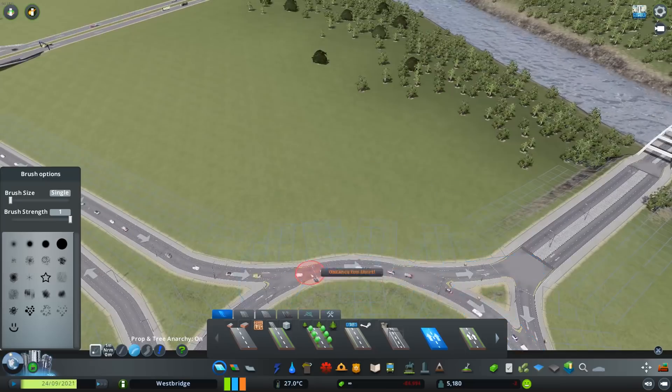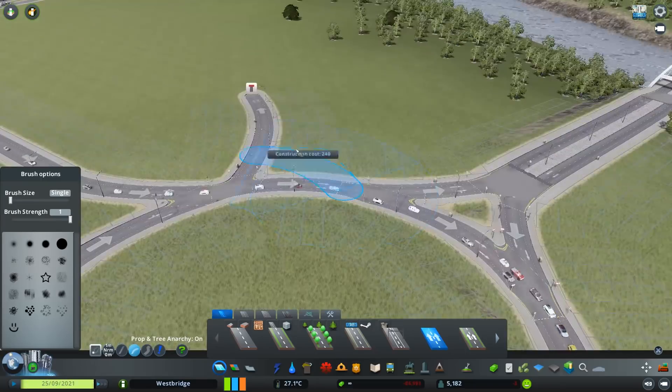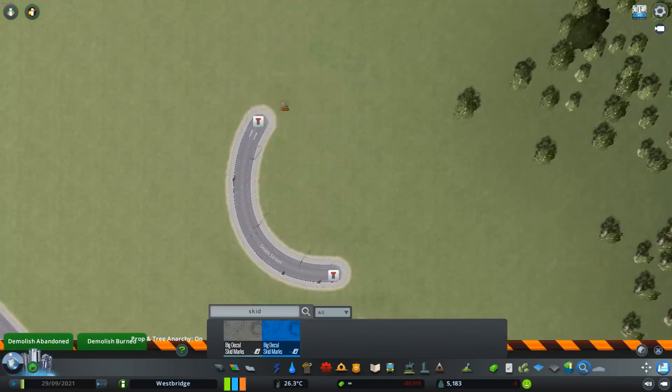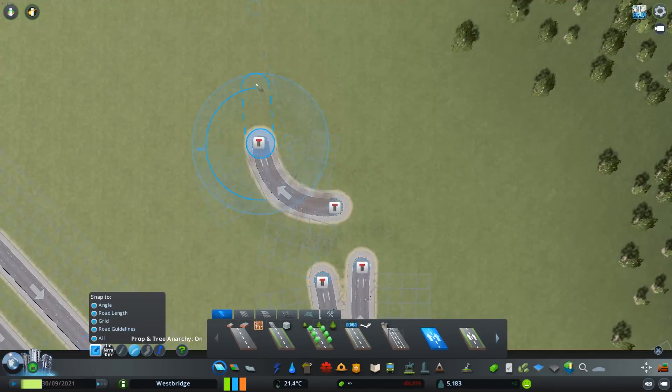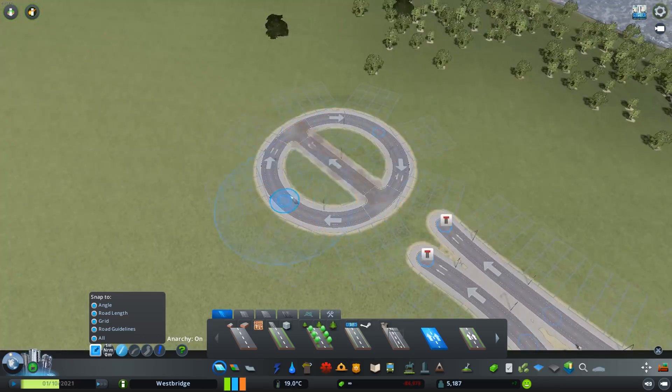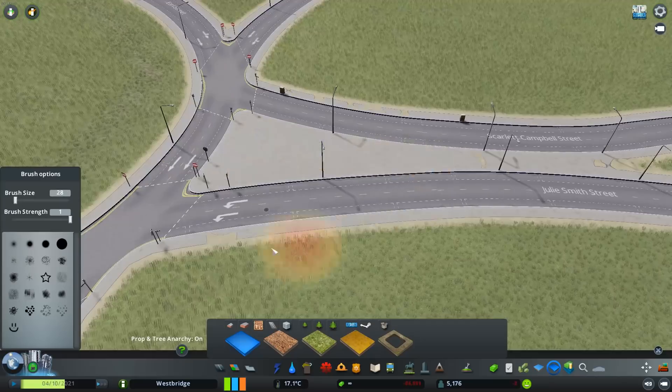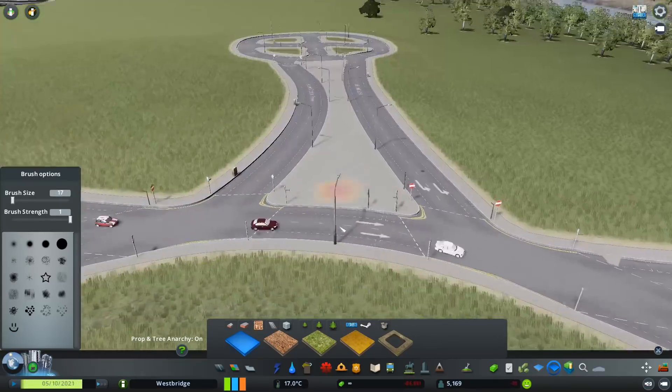And there we go, we move into the main part of this episode - the retail park. It comes off the secondary motorway island - or roundabout, sorry, 'island' is actually a very Brummy Birmingham term. So we've got the roundabout there and then another one coming in.